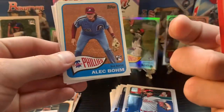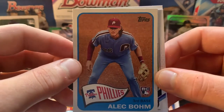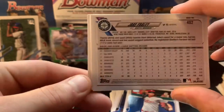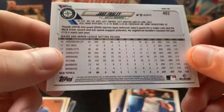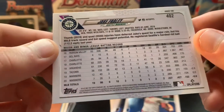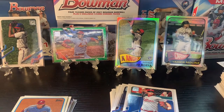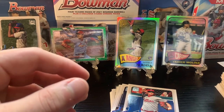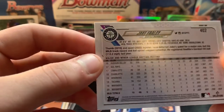Behind it we got a Derek Jeter '86 design, and here we go — Alex Bohm rookie 1965 insert, one of the few I have left to pull for that 1965 set. And here's a card flipped — Jake Fraley. Let's check if it's a short print — no, 423, that's a base card. Not sure why that was flipped — don't know if that's an error. Just base, 423. Interesting. Sean Murphy and Michael Conforto — that was a bummer, definitely weird.